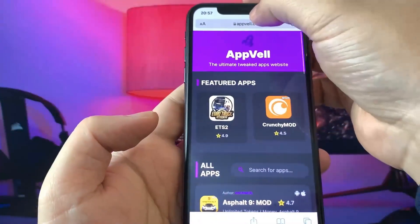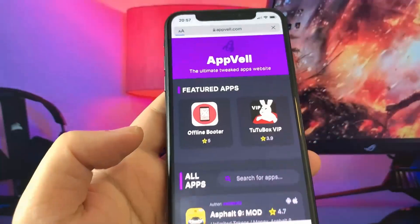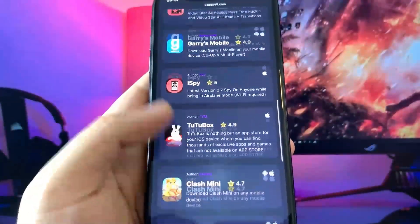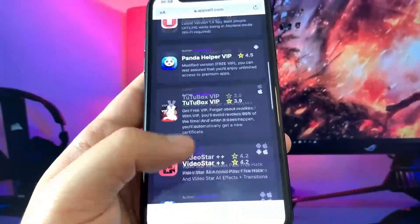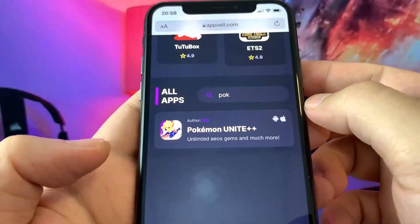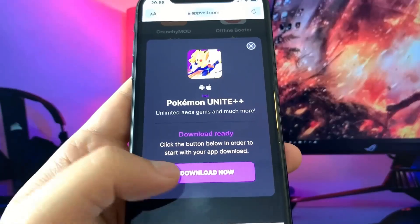Then go ahead and open up any browser. I'm using Safari so I'll use the Safari browser. Go to the website called apple.com. As you can see here is the website — there are so many modded apps, and a lot of people are using this website to find other apps. In case you don't find Pokemon Unite Plus Plus, you can search right here — Pokemon Unite — and as you can see there's unlimited gems and much more.